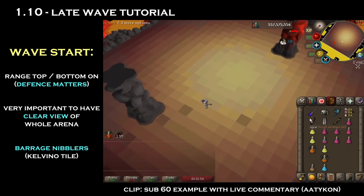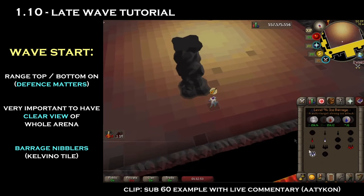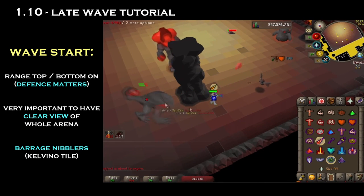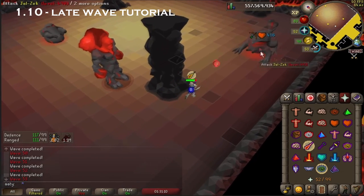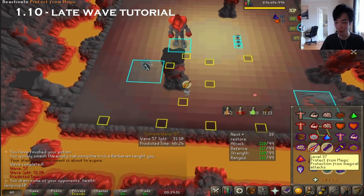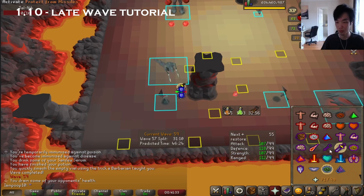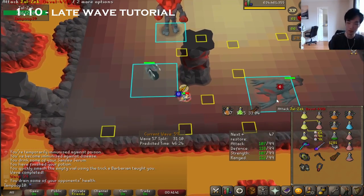Past wave 50, it's recommended to start waves with your range top and bottom on, standing from a specific tile to barrage the nibblers on spawn with a clear view of the entire arena. This tile allows you to barrage the nibblers without being seen from the vast majority of south spawns, and it also allows you to off-tick most of the spawns that do see you. Your main goal starting wave 50 is to find a way to kill the mage before any blob or ranger — this means either using the north pillar to isolate a mage with a blob, getting the ranger to see you on a different tick than the mage, or having the mage-range stack up behind the pillar to perform a pillar off-tick. Most waves at this stage are probably going to be solved by running between sides of the north pillar, trapping the melee, or using the pillar off-tick.